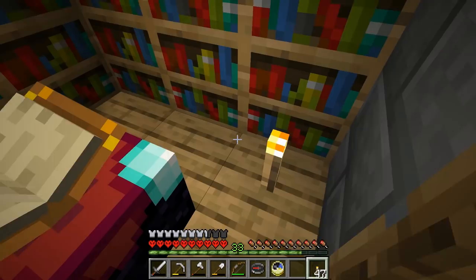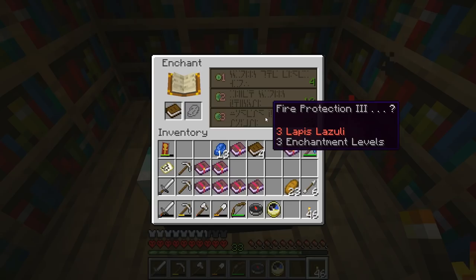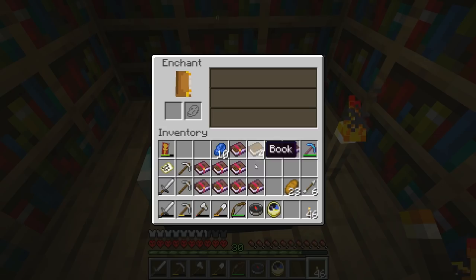Let us try again. Knockback 2, Power 2, Feather Falling 1 — not especially what I want. Fire Protection 3! That is actually quite good! Because that will allow us to enchant something quite substantially. I'm actually going to get that, because Fire Protection 3? Very nice! We'll be using that later, for sure.